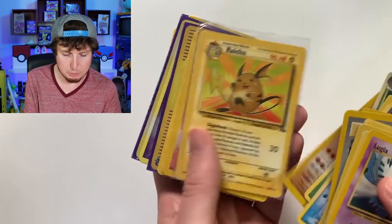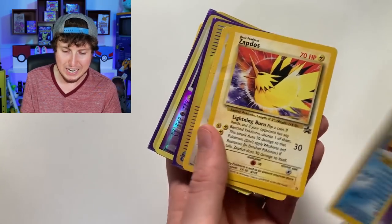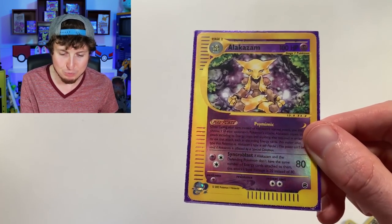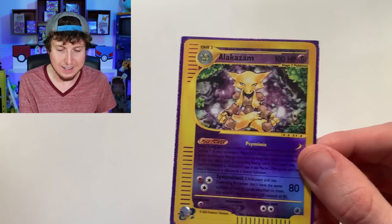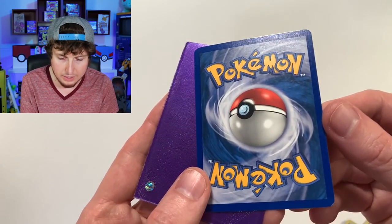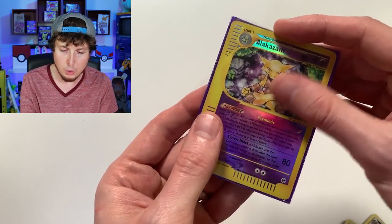Ariados, Machamp, Raichu from Fossil. Gardevoir, Moltres, Articuno, Zapdos — we got all three right there. Wigglytuff, Alakazam from Expedition — yes, Alakazam from Expedition, Reverse Holo. We got that Gengar from Expedition as well. That is a beautiful, beautiful card, breaking family. Alakazam — actually not bad at all. There is the back of it. Alakazam Reverse Holo from Expedition — possibly another PSA card. Who knows? We will have to wait and find out.